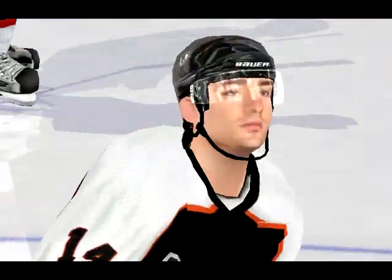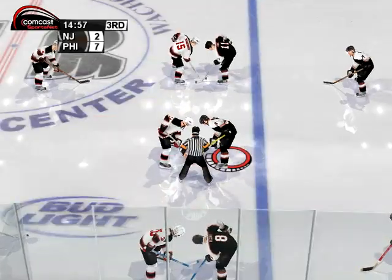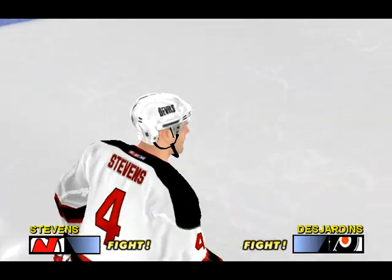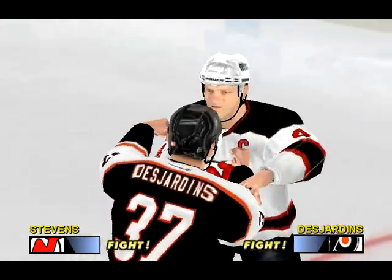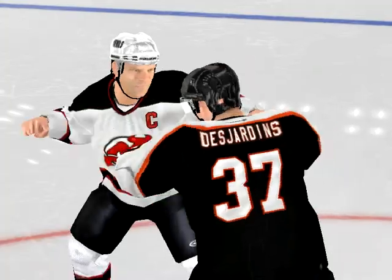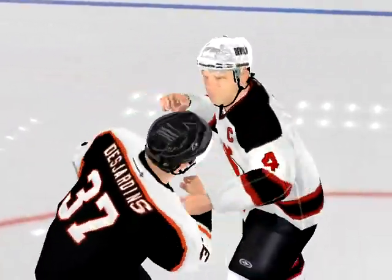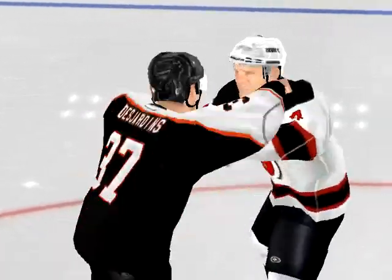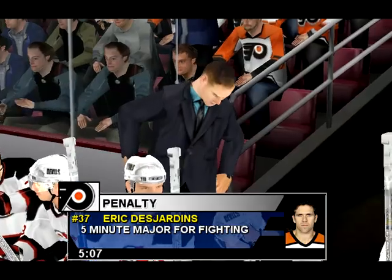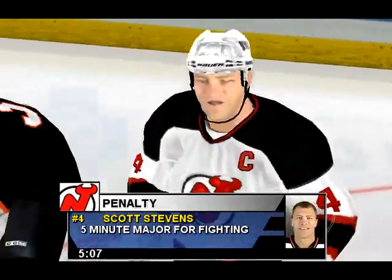The puck is about to be dropped. Have you noticed that certain players have a big stick beside their names? This symbol means these players are big shooters — they shoot the puck much harder than anyone else. Try it out.